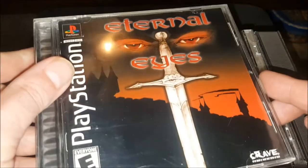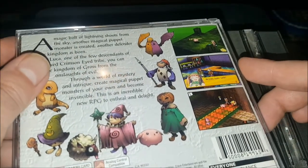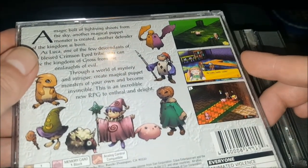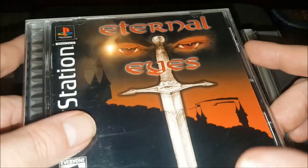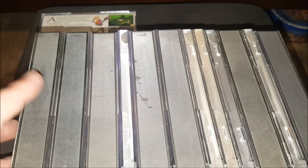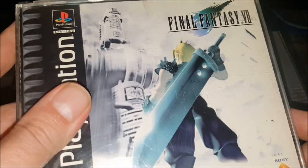Next up: Eternal Eyes — a really fun if simple and stripped-down tactical RPG that I actually really enjoy. I plan on beating this game at some point. In fact, looking at it right now I'm getting inspired — I might have to beat it soon. One thing I learned: I should put these games upside down so they're easier to put back in alphabetical order.